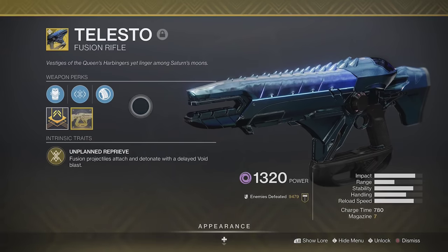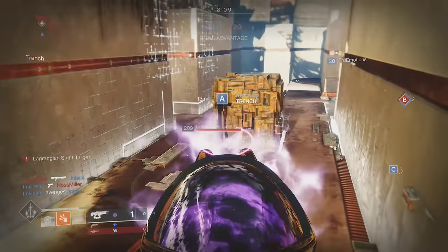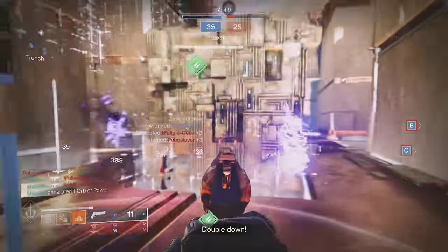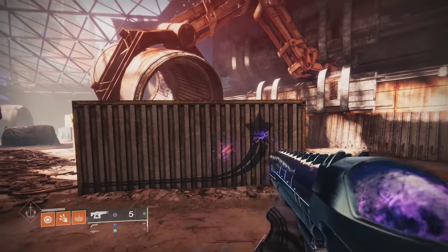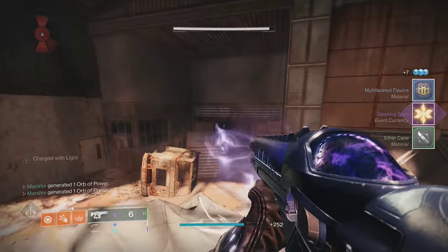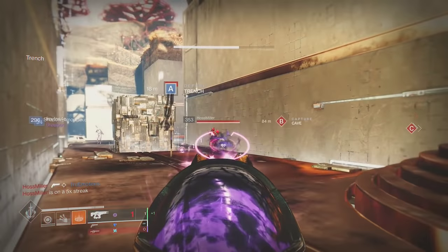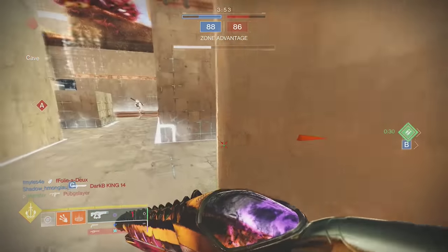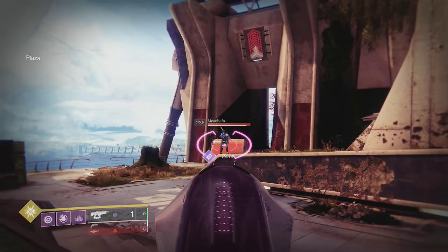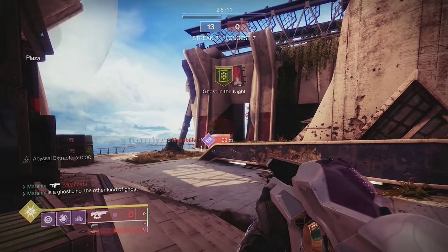Telesto is an amazing option for both PvE and PvP. This has ruled PvP many times over the years and broken the game more times than you can count. While it currently isn't the best option, it's still extremely powerful. This fusion rifle's bolts will stick to any surface and explode whenever anyone gets close. You can set up traps around corners or shoot directly at enemies. Unlike other fusion rifles, its bolts have no damage falloff since the bulk of damage comes from the bolt explosion, making it possible to get kills from really far away as long as 5 of the 7 bolts connect.